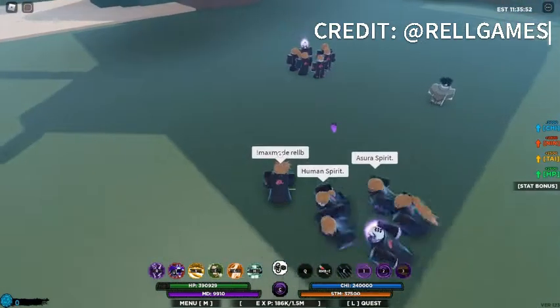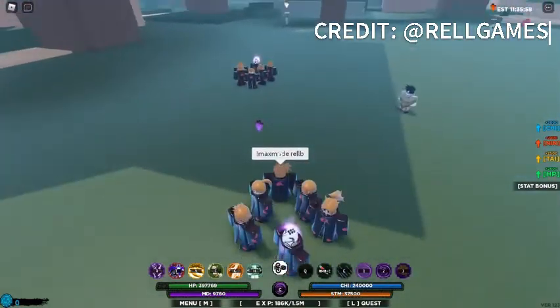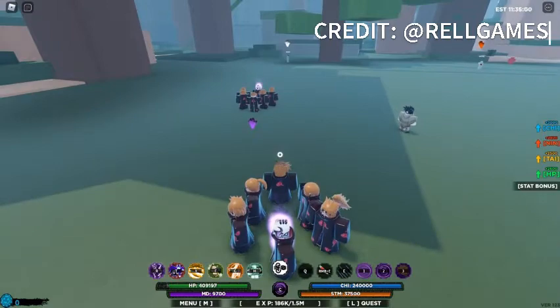Once a path goes down, you can't use it again unless you deactivate and activate. Actually, what happens is he heals back and comes back after.